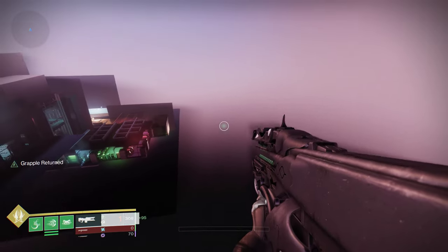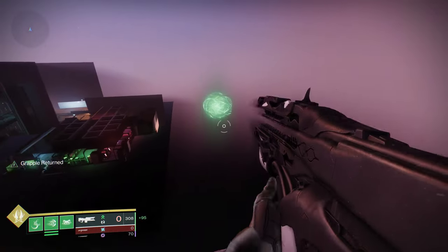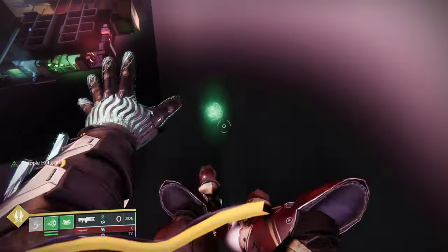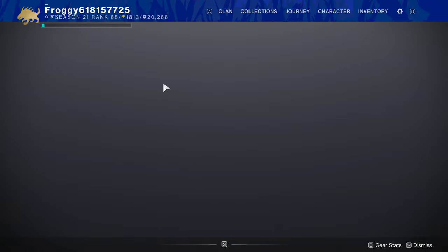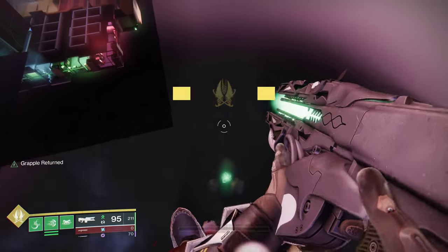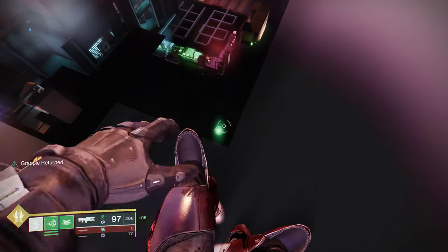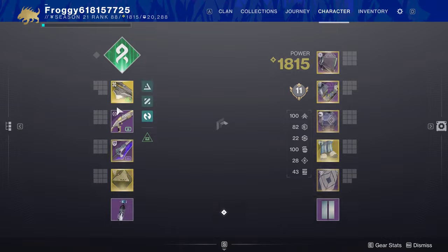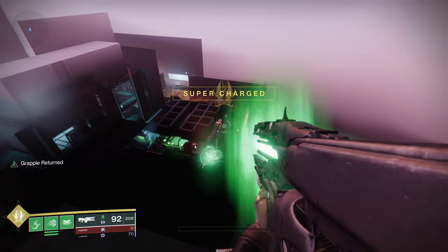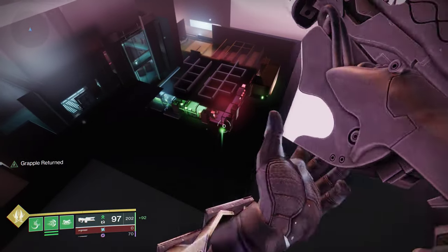If you don't swap weapons, the grapple cooldown doesn't start until you hit the ground. But as I showed in my previous grapple flying video, the definition of ground is pretty generous, so you can actually just stand on someone's head in mid-air to get that timer to go. So even if they patch that aspect of it, this will still be useful.